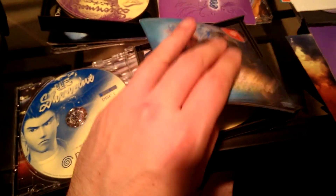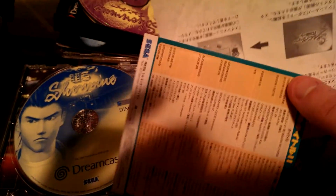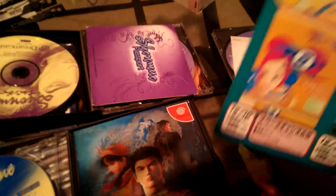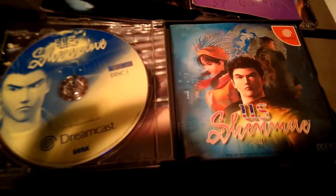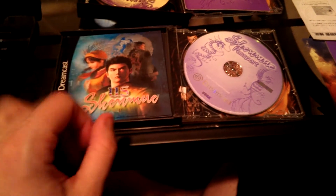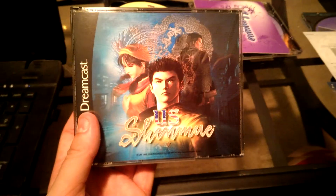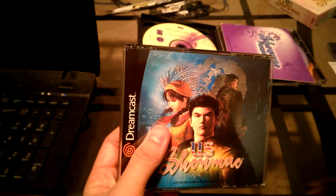That's pretty much US Shenmue. The only thing I think I'm missing with my game is these promotional papers that I got with the Japanese version — you can see them in the Japanese unboxing. You have these papers here, Dream Lineup, which is pretty cool. That is US Shenmue — the North American version of Shenmue released in Japan. Pretty sweet, right? Not a very rare version of Shenmue, it is uncommon. I never see US Shenmue in stores, but you can find it on eBay and Amazon. I bought this one pretty much mint condition for around $45 US dollars after shipping.